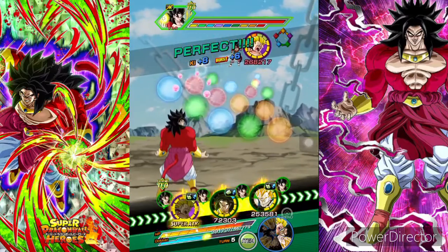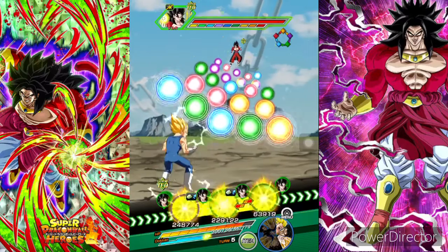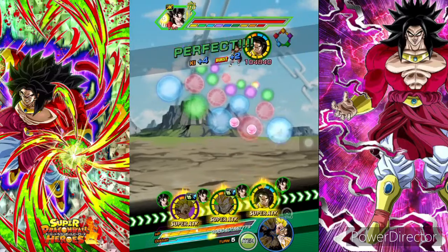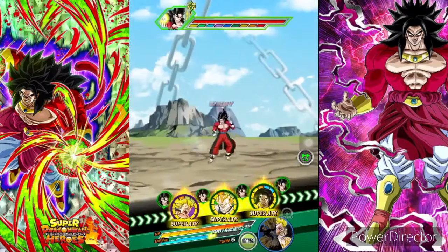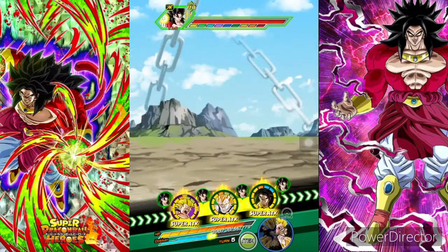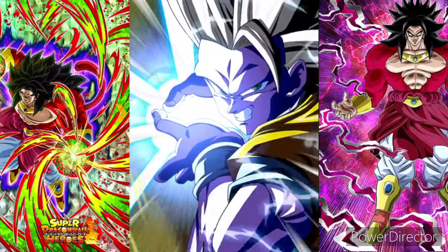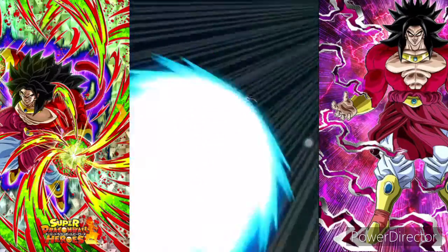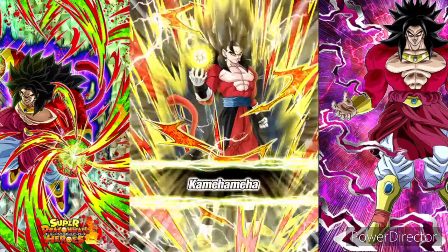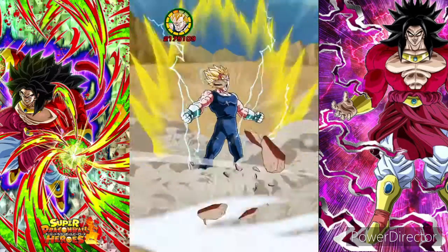Broly is also there now. I'll just rotate him off so at least I can get his super attack. He's also 55% Goku though — 2.2 million attack stat, which is really really good honestly. 1.3 million. Can we dodge this? Yeah, he wants to dodge it. Let's go.